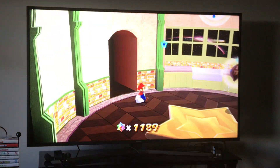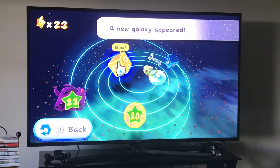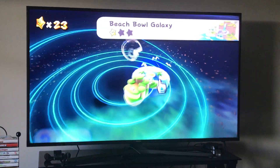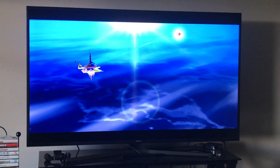So here's what we have to do — click on that star here. This new galaxy appeared but we're not gonna worry about it yet. We're gonna do this first: Beach Bowl Galaxy, we're going for the second star, and it's actually very simple.